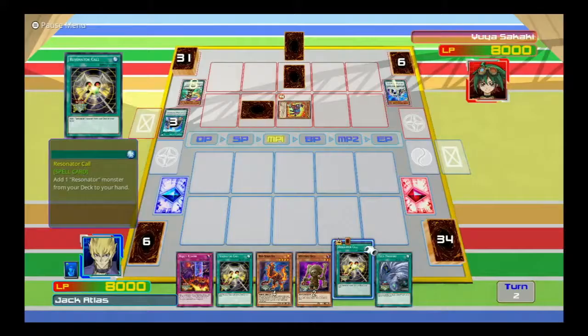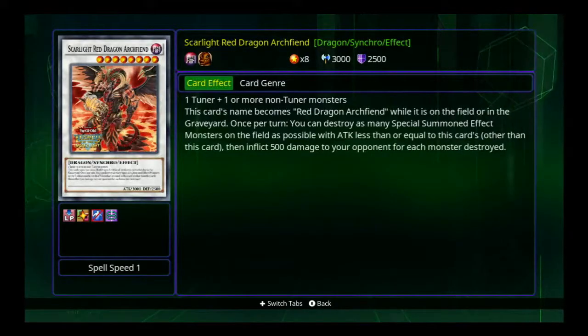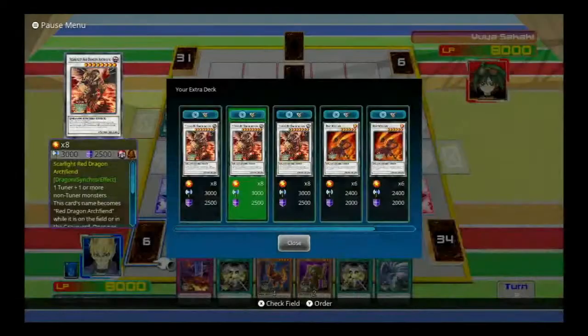Resonator Call — oh, we get Resonators. And then this is Scarlight Red Dragon Archfiend. Did we have this one before? I think we did. Once per turn, stores a special summon of monsters. It'll tap the ones equal to this card, then inflict damage. That is cool.